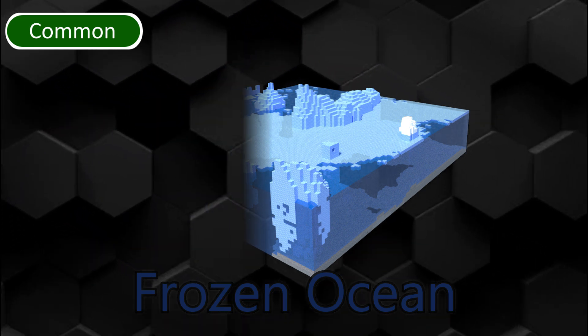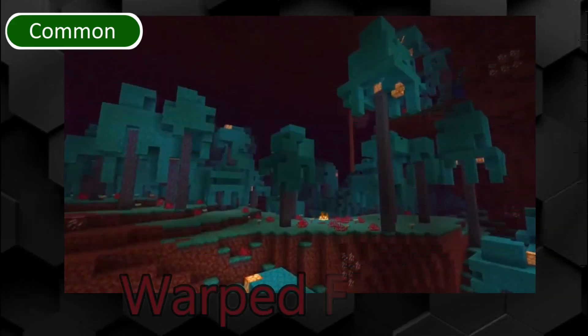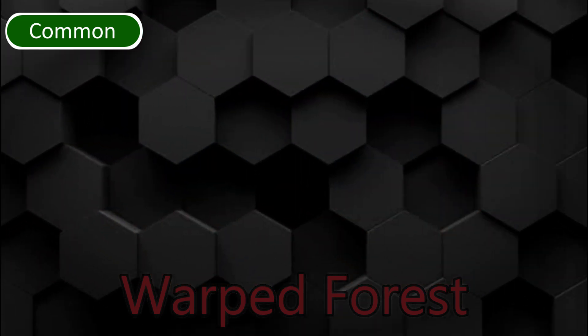Blue ice and polar bears spawn in the Frozen Ocean. Building is easier here than in other oceans. Deep Frozen Ocean is a deep version of its counterpart with larger icebergs. Warped Forest is a nether biome with blue mushrooms, fungi and shroomlights. It is a rather peaceful biome with only endermen as hostile mobs.